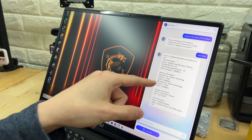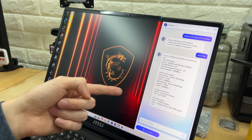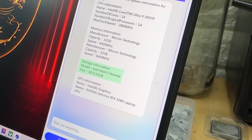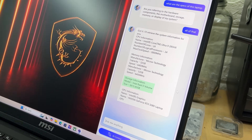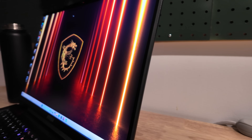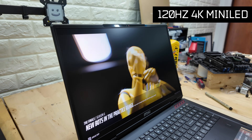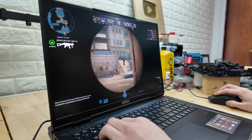Intel Core Ultra 9 285HX — which literally doesn't get any better than that — 64 gigs of DDR5 RAM, plus a 4-terabyte PCIe Gen 5 SSD, up to an RTX 5090, although this one has a 5080 inside of it. It's also rocking a 120Hz 4K mini-LED display as well, in a laptop. Gaming laptops are getting so insane.